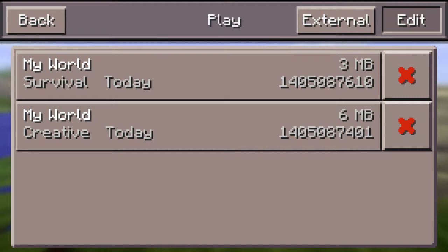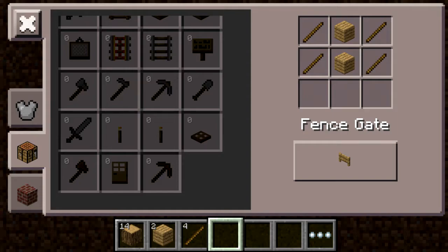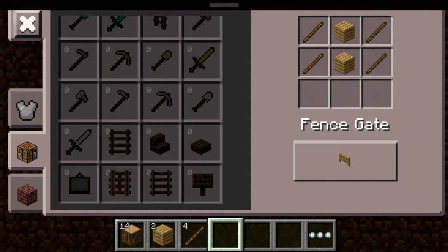Savannah tree and dark oak, new leaves, savannah tree, monster egg, stained clay, water lily, new flowers, red sand, hardened clay, end stone, granite, diorite, andesite, emerald block, emerald ore, new level-based saving format, new entity handling, new crafting screen.